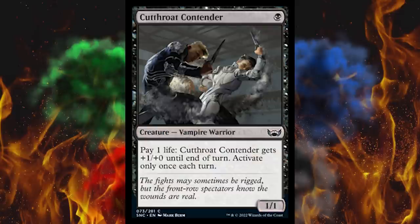Next up, Cutthroat Contender — it's a one-cost black 1/1 vampire warrior, because you've got to have vampires in every set even though everybody hates them. Just let Twilight die, okay? Pay one life and it gets +1/+1 until end of turn, activate only once each turn — because otherwise, oh my gosh, would that be broken. In other words, I'm surprised they didn't do it.